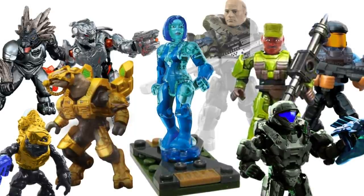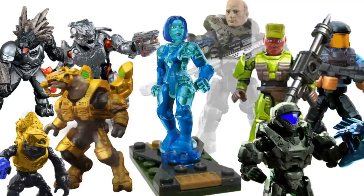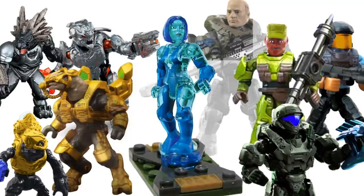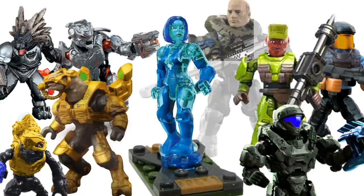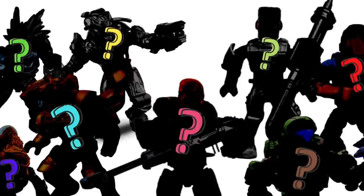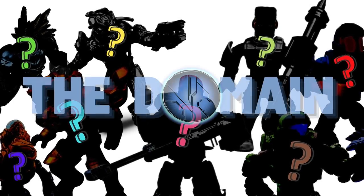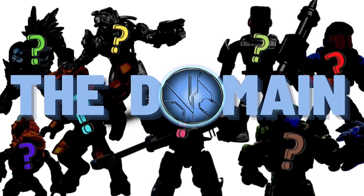That is my ultimate Halo Universe Series 2 blind bag wishlist: an NMPD trooper, Halo 2 commanding officer, Halo 5 Spartan Helljumper, half AC June, a Promethean Soldier — hopefully officer class or sniper — a Skirmisher, a Heretic Elite and grunt, and a one-in-every-four-or-five-boxes Chase Cortana with data chip. Let me know in the comments what your ultimate list is — I'd love to hear your ideas for Halo Universe blind bags. If there are enough, I'd love to make a separate video on just fan requests. Please rate my choices out of ten down below.